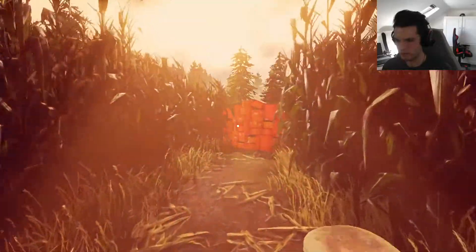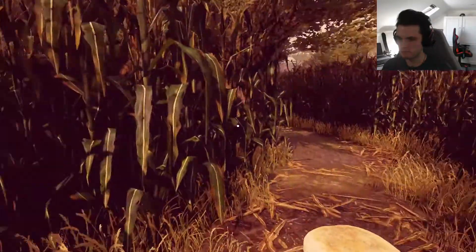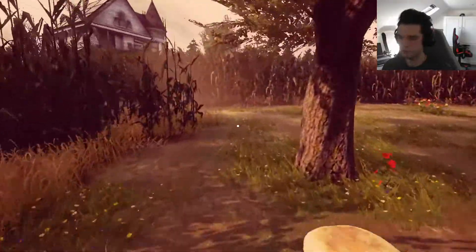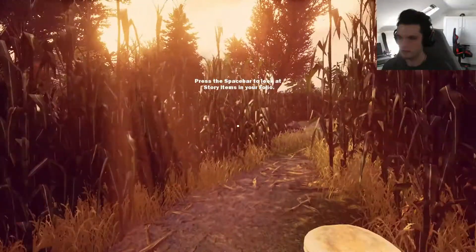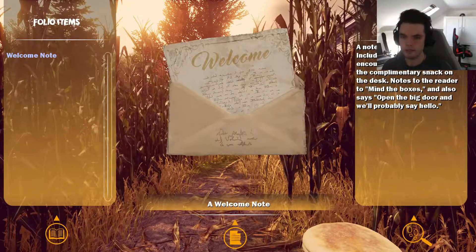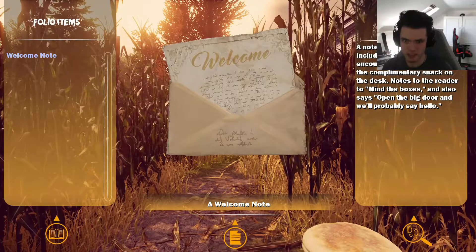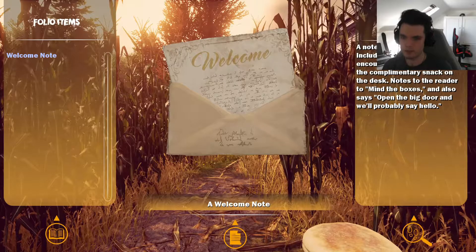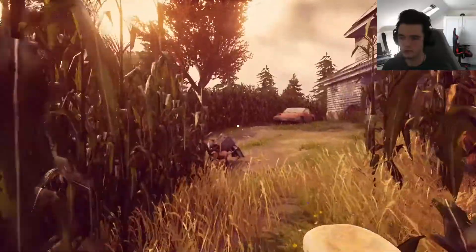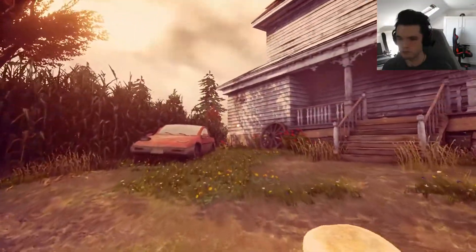We can follow this path to the windmill. Mega oranges - is that telling me I need to find an orange? We can run. Press the space bar to look at story items in your folio. A note, lazily scribbled - includes a stock greeting, encourages the reader to enjoy the complimentary snack on the desk. Stone muffin not gonna do it for me. Notes the reader to mind the boxes and also says open the big door and we'll probably say hello. I'm assuming that's the big door we passed on our way through the cornfield.